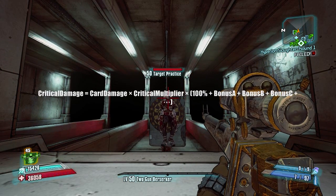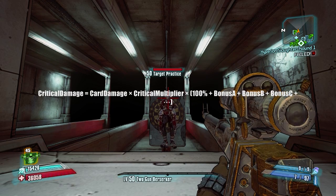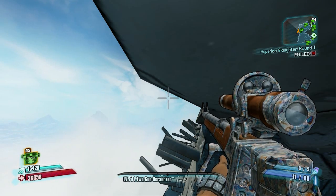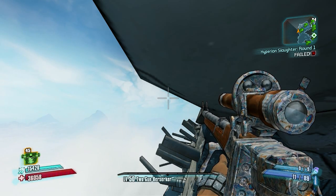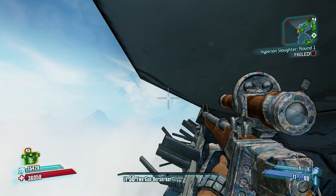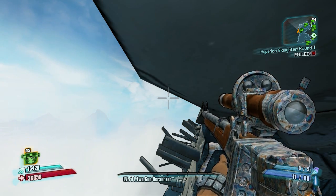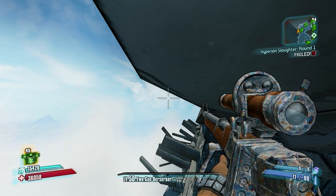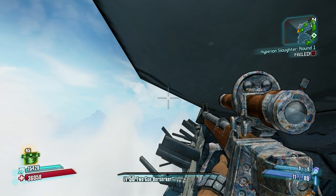On the screen you'll see the formula used to find your critical hit damage. To finish off critical hits: melee damage will receive a times two multiplier, and splash damage and rocket launchers will not receive any multiplier. Against enemies that can only be hurt by critical hits, such as Chrysalisks, the rocket launcher will have a critical hit pop up but no extra damage will actually be added.